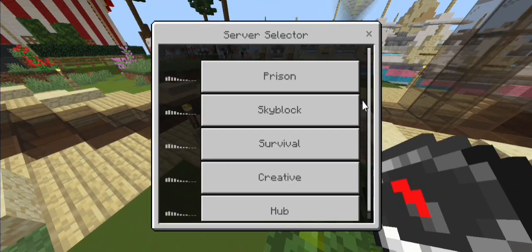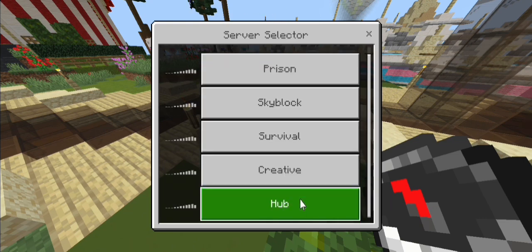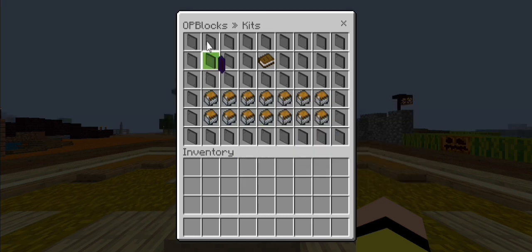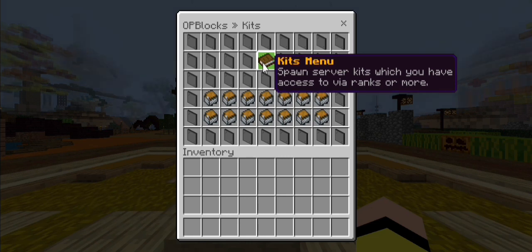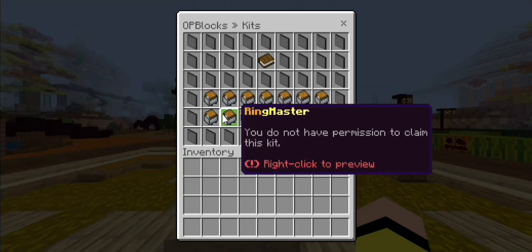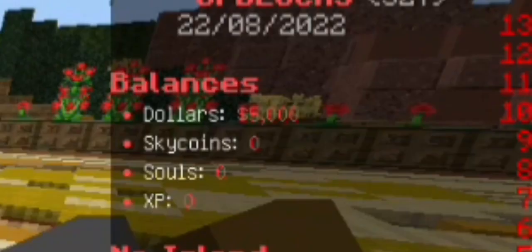We got master servers, we got prison, skyblock, survival, creative hub, and we're gonna be checking out skyblock. Here we are — it says kits, so this is the kits menu. Spawn several kits which you have access to via ranks or more, and we got free manual blocks. These require some ranks so we're gonna go ahead and claim the free one.